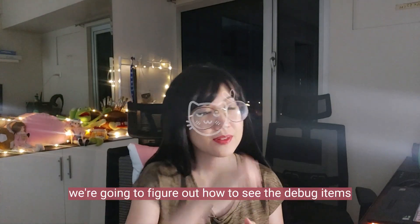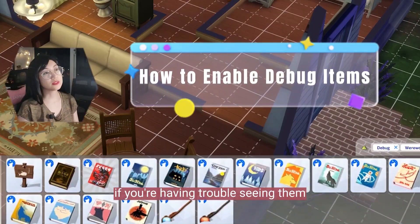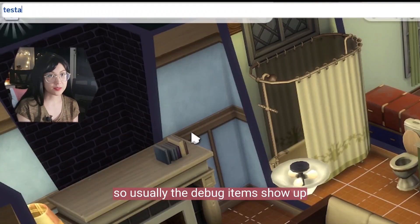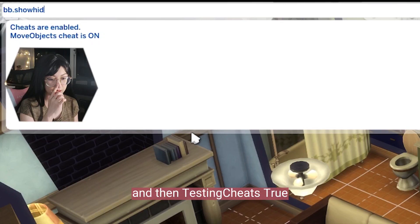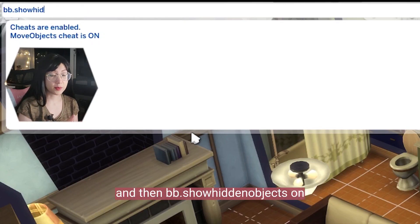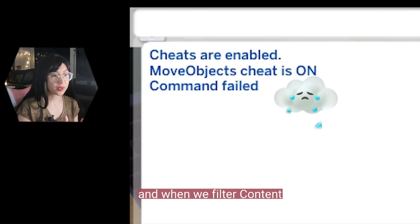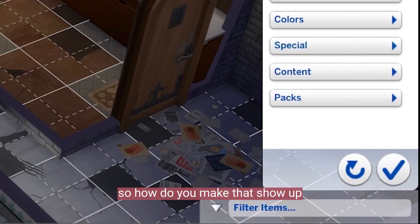Today we're going to figure out how to see the debug items if you're having trouble seeing them after typing bb show hidden objects on. Usually the debug items show up after typing ctrl+shift+c and then testingcheats true, bb move objects on, and then bb show hidden objects on. But usually we get this 'command failed' error and when we filter content, the debug list doesn't show up.